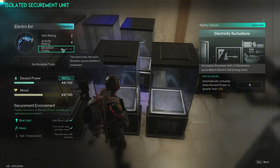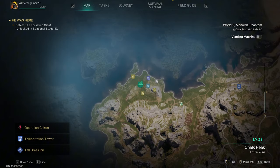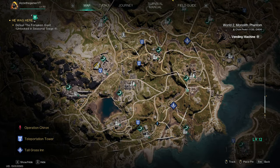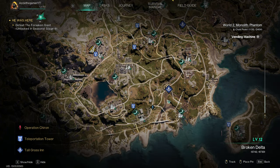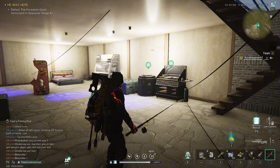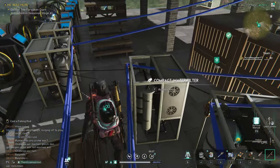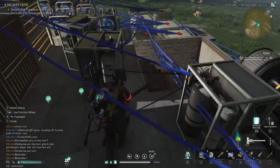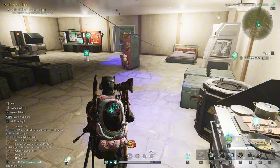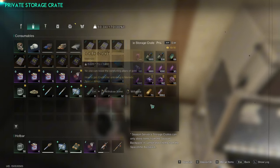To get these electric eel deviants, go to the map and head down to Mercy's Market. There's a dock just down there - you need a fishing rod. There's also a woman down there who you can buy bait from, about 50 energy credits per bait. It's quite easy to get energy credits if you have gold and silver ore.